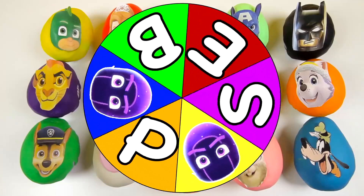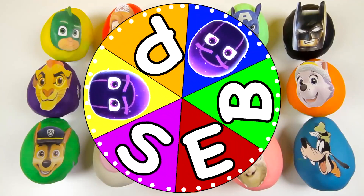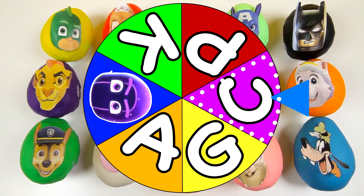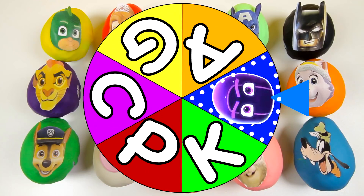Hi PJ Masks fans, welcome to the Ninjalino game! In the Ninjalino game, we spin the wheel filled with alphabet letters. When the wheel stops on a letter, we open up a special surprise egg that starts with that letter. So if the wheel lands on the letter C, we open an egg that begins with the letter C. But if the wheel lands on a picture of a Ninjalino, we get slimed.